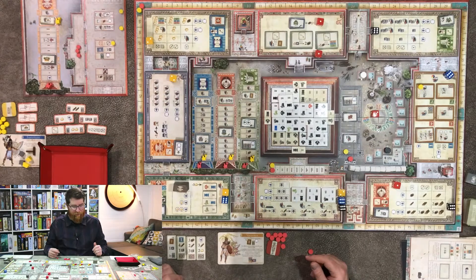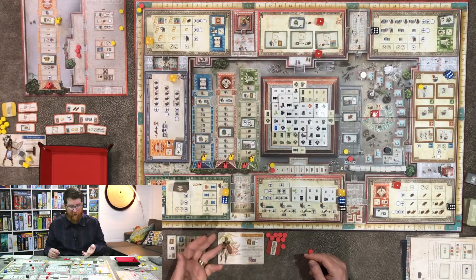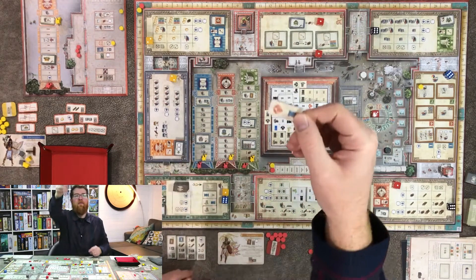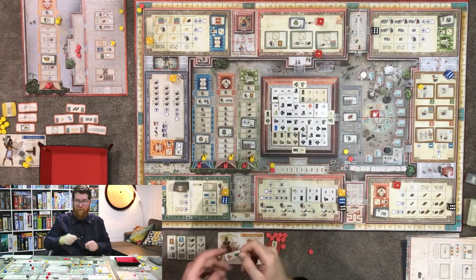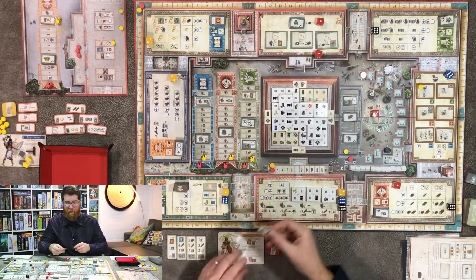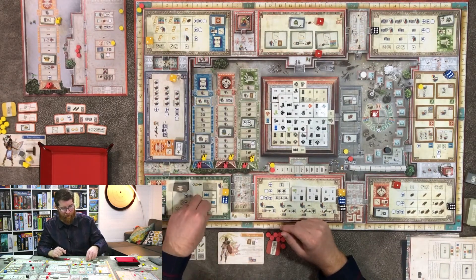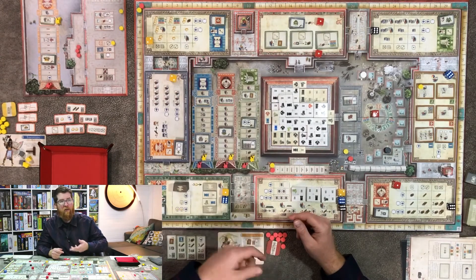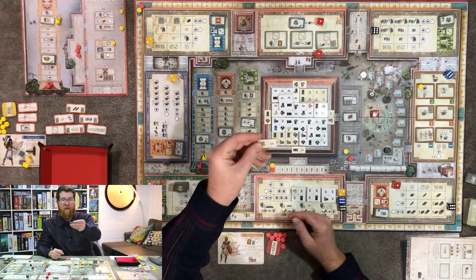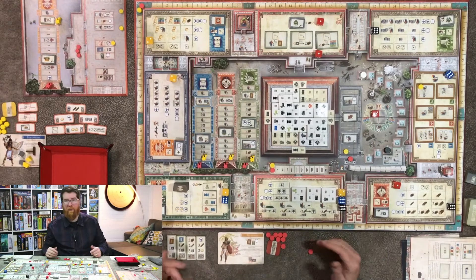Decorations cost three gold but are discounted based on how many of your own dice are here. You pick from the selection, get three points, and place with the small arrow facing inwards at the bottom step around any one of the spots around the board. On a later turn you can place one higher up or along another bottom step. Just like the construction action, if you match a colored god symbol you advance on the corresponding track.